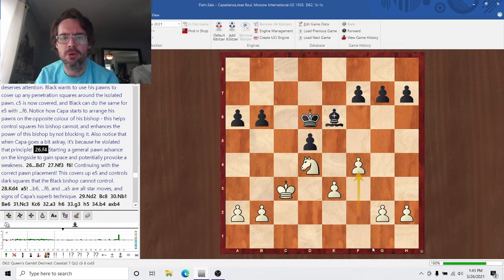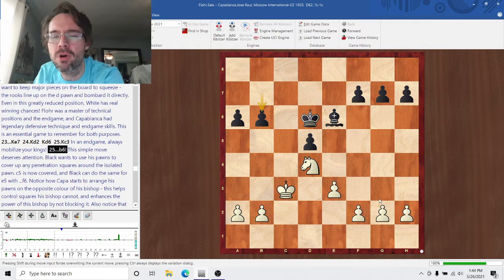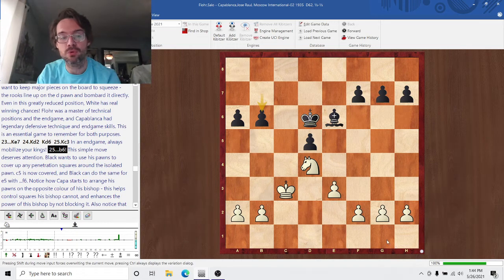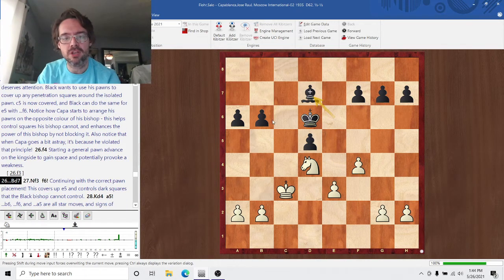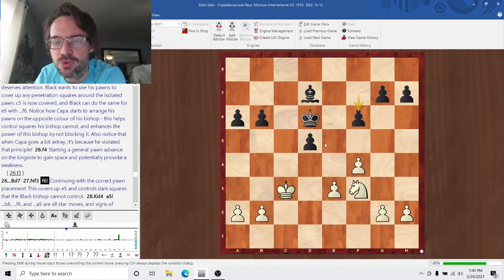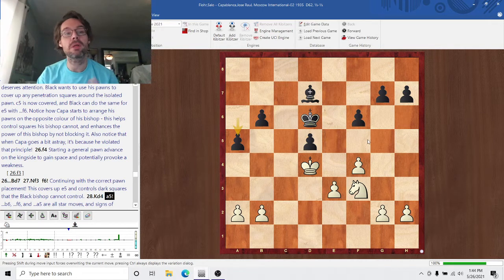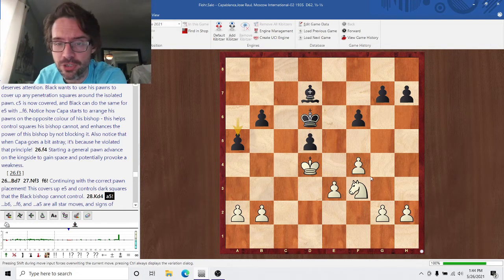F4 — exactly what you want to do, getting your kingside pawns moving. Maybe F3 was a better way to do it, because as it ends up, the White kingside pawns end up a little inflexible. Bishop D7, covering the B5 square. Now F3, F6 — exactly continuing the plan that Capablanca had. F6 covers the penetration square on E5 and also G5, so the knight can't hop in and massage the kingside squares. King D4, E5 — Capablanca is making this look easy. He's putting his pawns on dark squares to control the squares his bishop can't, and his bishop controls the other penetration squares around D5.